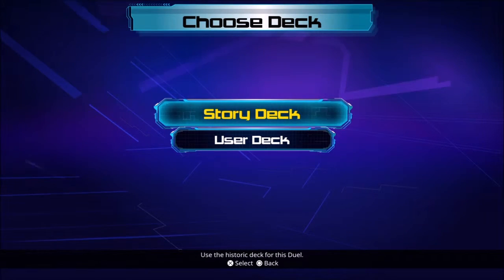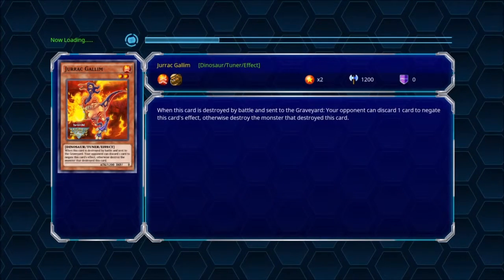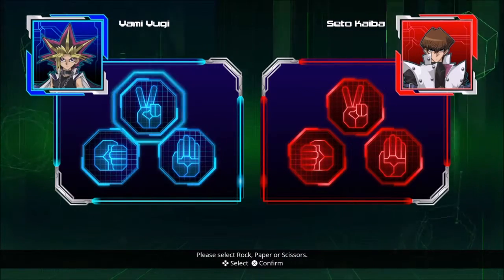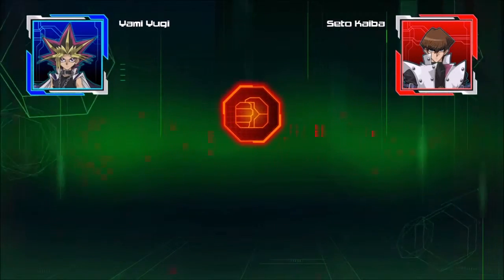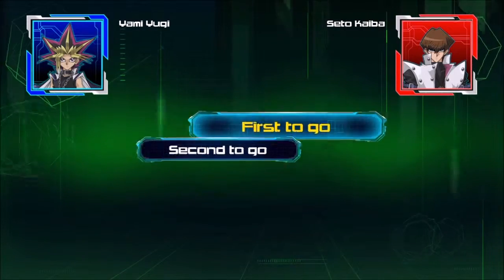Alright guys, let's see what we can do. I'm going to be using the story deck for this episode. If you want me to create my own, just leave it in the comments below. We're going to go with scissors. Okay, I lost that one. We're going second, so let's see what Kaiba has to throw at us.